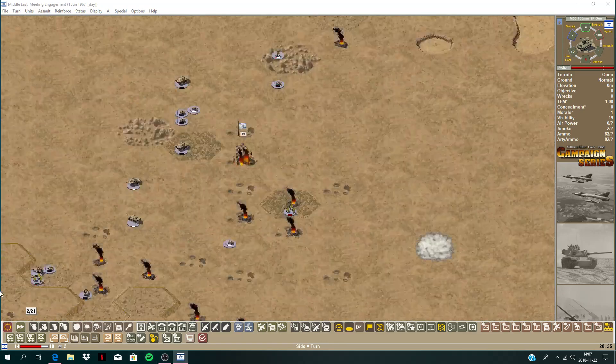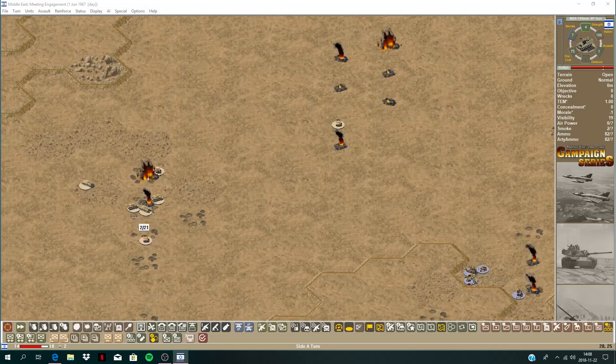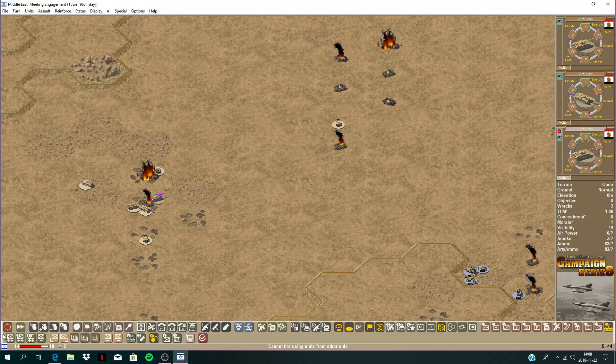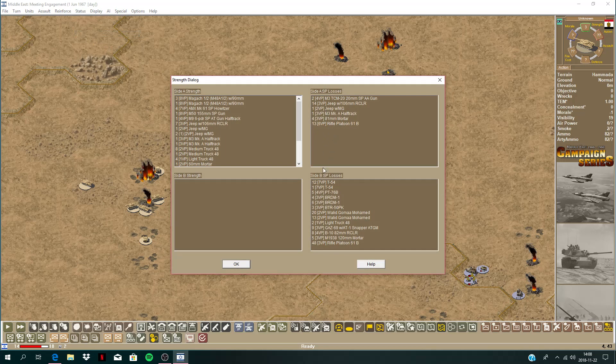Interesting situation — we're advancing on this last objective. He does have a pretty nasty tank company — he's got four tanks left here, and three actually retreated. Let's have a look at the strengths — what he's lost. He's lost 13 T-55/T-54s, a couple of PT-76s, armored personnel carriers — and those are pretty dangerous, I think they have anti-tank guided missiles. Lots of infantry destroyed as well, and his anti-tank guided missiles.